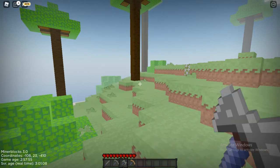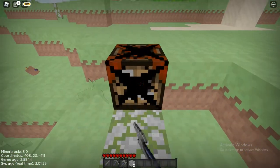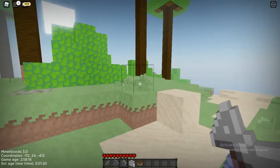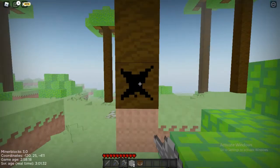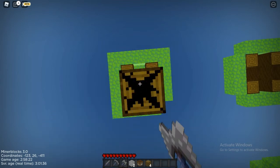It looks like a berserk axe — yeah, this looks like a berserk-style weapon. Anyway, let's cut more trees down now that we have stone axes. We're going to need a lot of wood in this video.